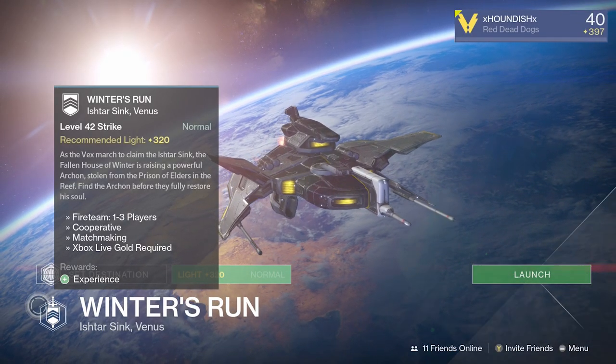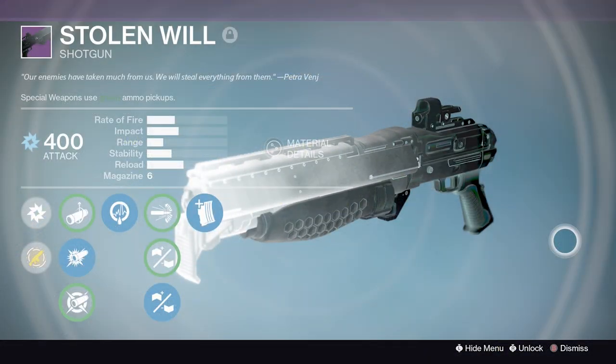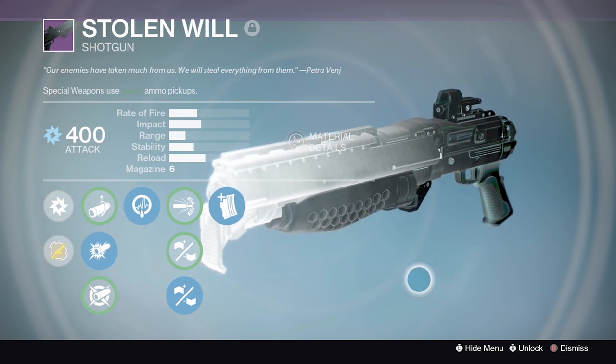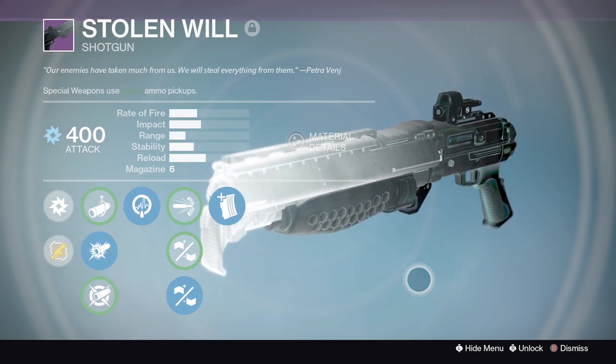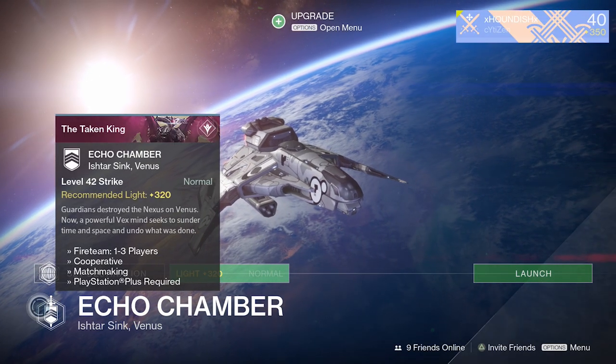For Venus strikes we have the Winter's Run or Archon Priest strike, and from here you can obtain the Stolen Will, a Taken-themed shotgun. It's a pretty unique-looking shotgun with a high rate of fire, which can be a lot of fun in PvE content in particular. Also on Venus we have the Echo Chamber, which is a PlayStation-exclusive strike.